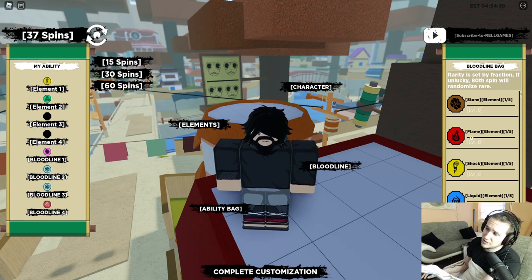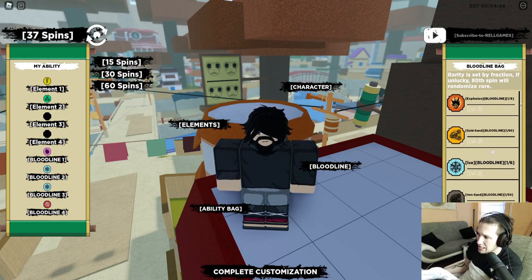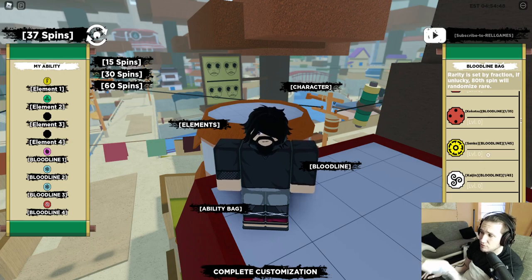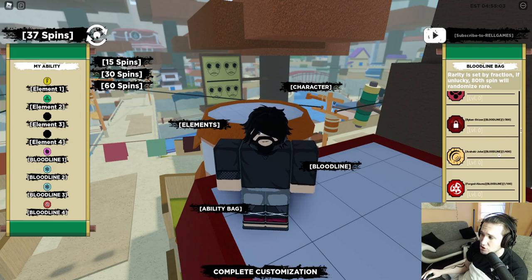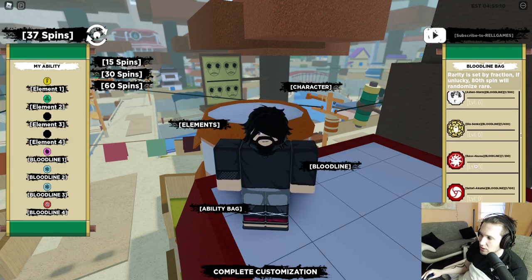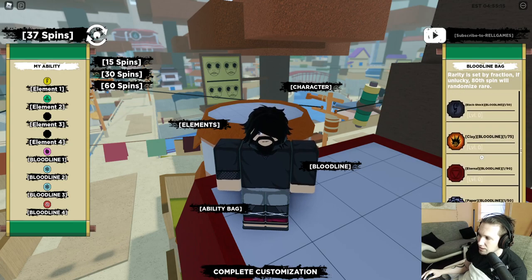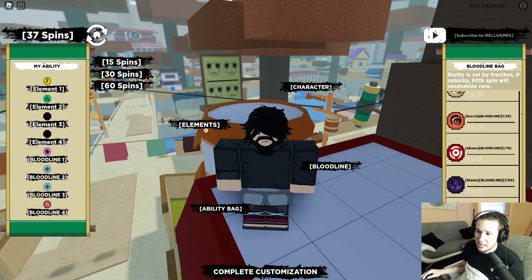The ability bag is a Robux purchase, but it's probably the most useful thing you can buy in Shindo Life because it saves the bloodlines that you spin. On the right it shows you the ones you've unlocked. There seems to be a bug showing them all at level zero, but once you're in game they're all leveled up. At the end of each bloodline you see a rarity like one out of 35 or one out of 45 — the higher the end number, the rarer it is. For example, Oru Hockey Joka is one out of 400, which is the rarest bloodline in the game right now.